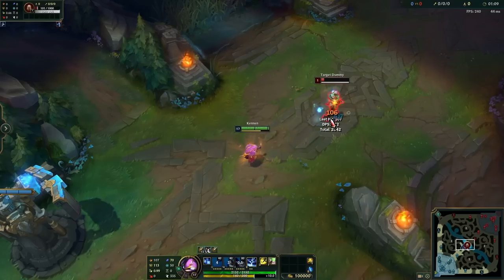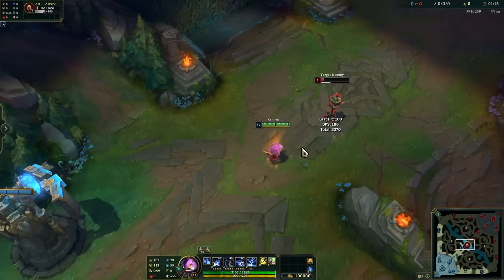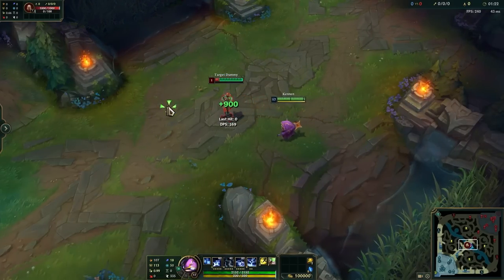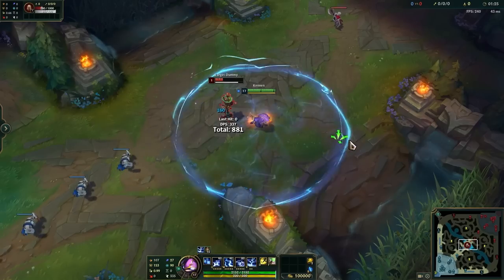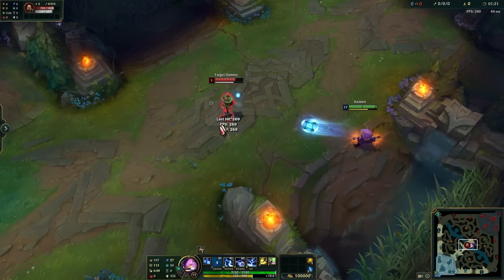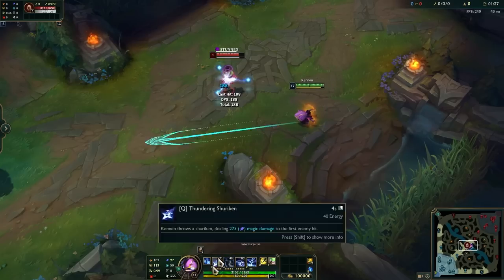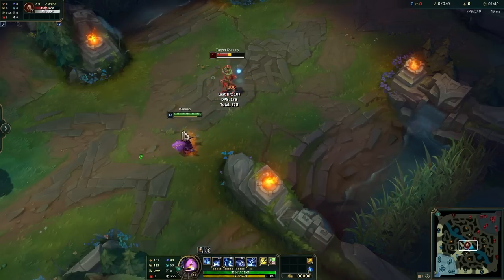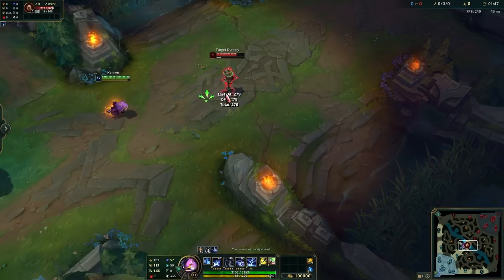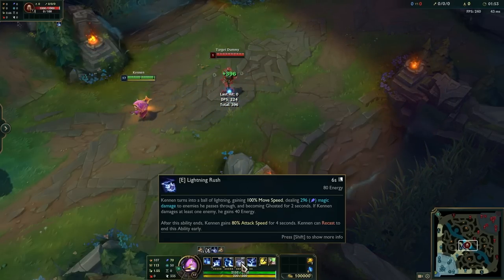That third stack is what you're looking for — that's what causes the stun. Kennen's ult also applies a stack. His Q is just a skill shot. If you've got any stacks, his W is literally just point and click. Very simple champion. His E is what gives Kennen move speed.